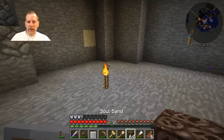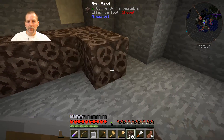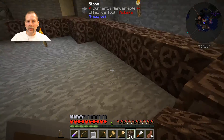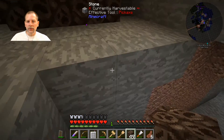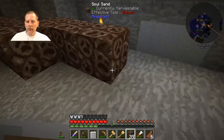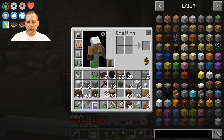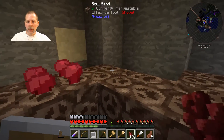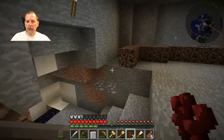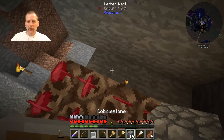Around the edges of this room is going to be soul sand, so we'll put that here. I think I want to do it this way — I'd like it on the diagonals. We'll get this going and put this up here. Then we'll put the nether wart on it so we can actually get some nether wart growing. As this grows and I'm able to harvest it, I can fill out the rest of this. It looks like I can put cobble in these corners since we're not going to be seeing that.